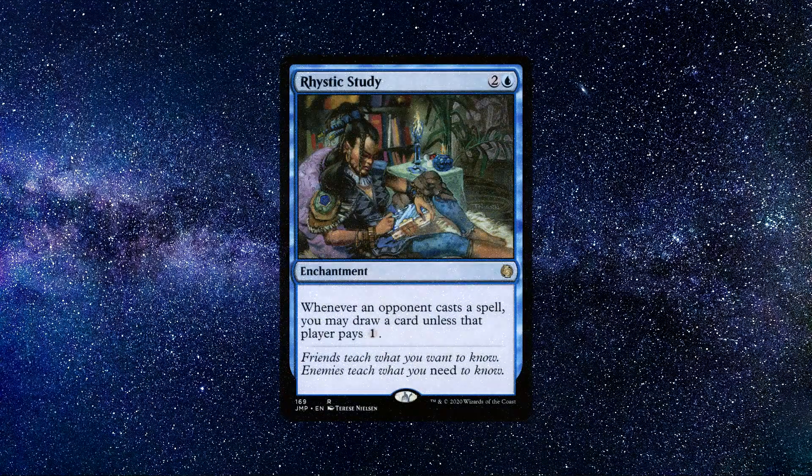Number 7: Rhystic Study. An enchantment spell that costs 1 blue and 2 colourless mana, which says the following. Whenever an opponent casts a spell, you may draw a card, unless that player pays 1 mana.